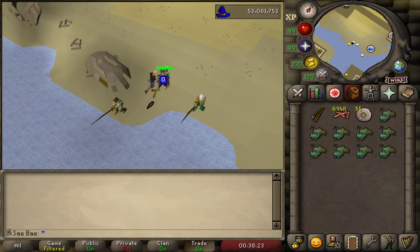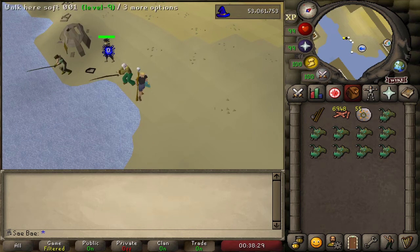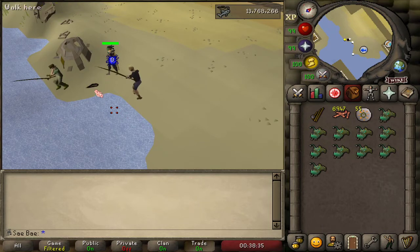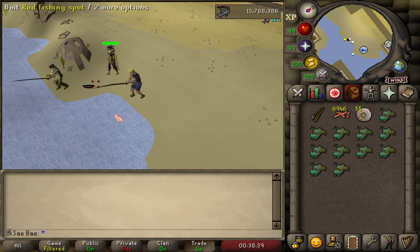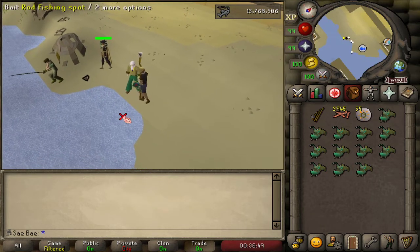There we go. Now it's aggroed onto that account, and on this account that you can see, you just do the same thing — and that's how it's set up. That's a little guide on how to do this for hardcores. You can also do this easily on a PvP world, just attacking somebody else.